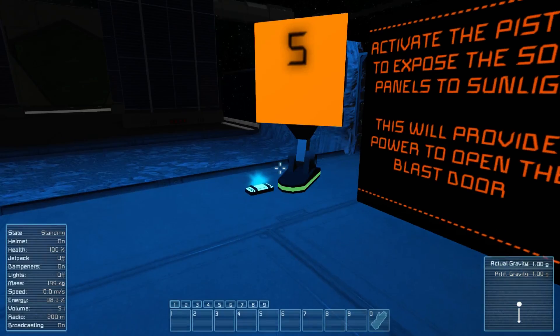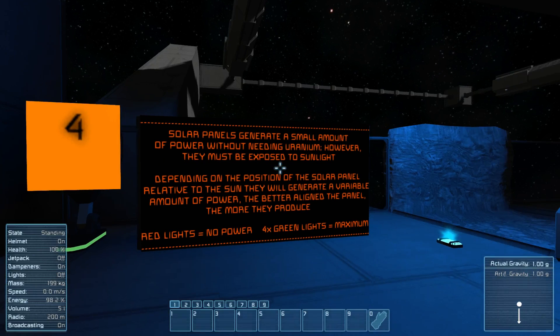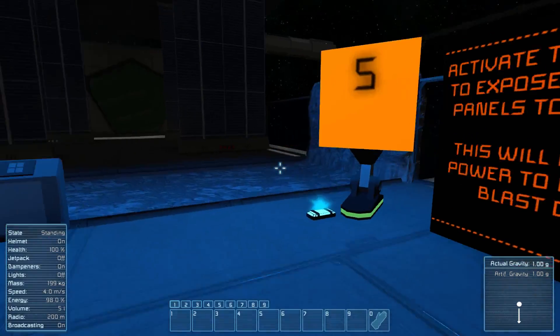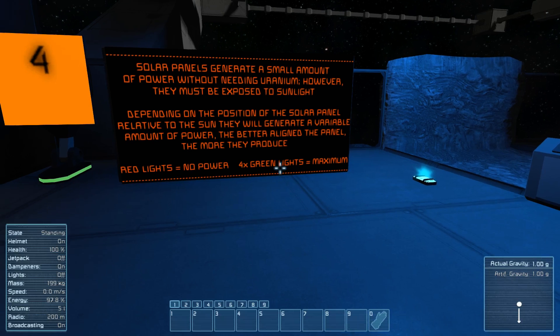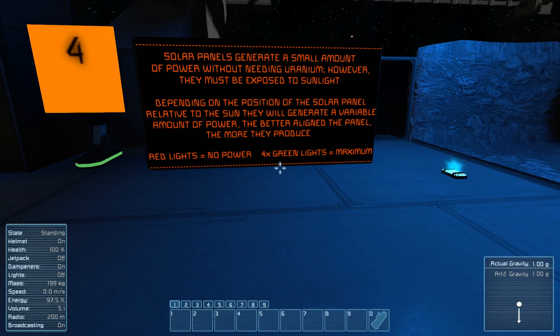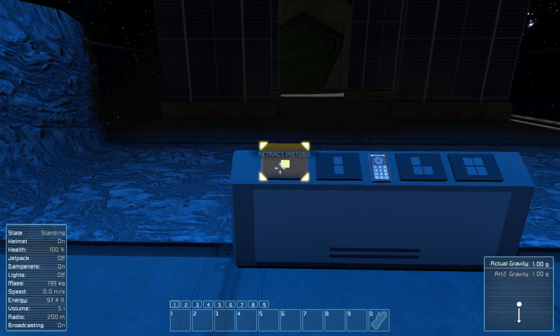Solar panels generate a small amount of power without needing uranium. However, they must be exposed to sunlight. Depending on the position of the solar panels relative to the sun, they will generate a varying amount of power — the better aligned the panels, the more they produce. Red lights mean no power; four green lights mean maximum power.